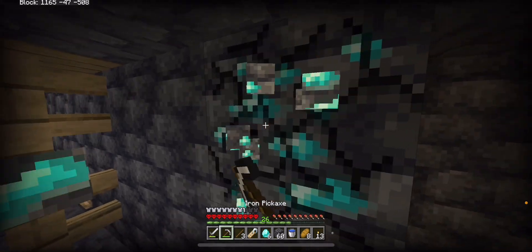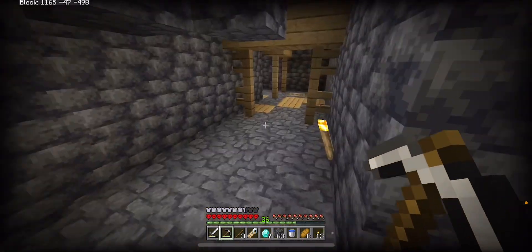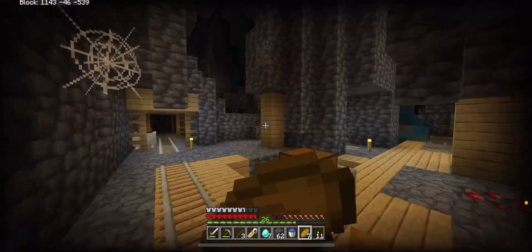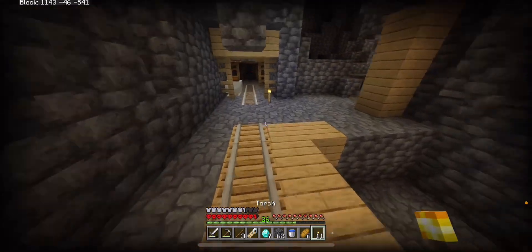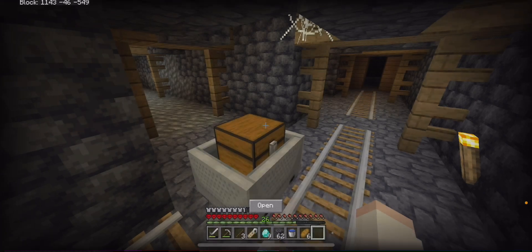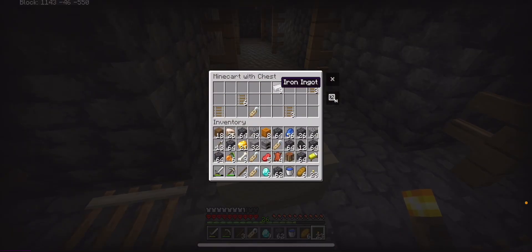Oh here we go, more diamonds! I don't think I'll find any more in this mineshaft since I've explored it all. I got seven diamonds total, so back to strip mining. Actually I haven't explored all of it — here I found another minecart which didn't have anything good. And here's another one — it actually had diamonds! I got two more diamonds. A bunch of iron too.